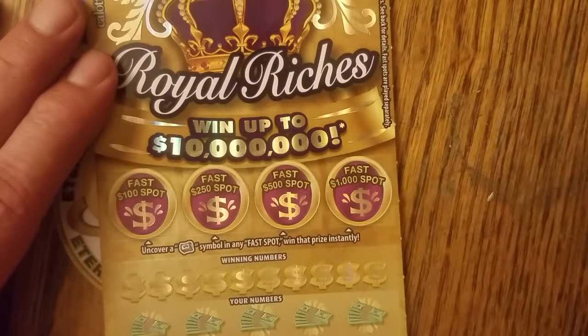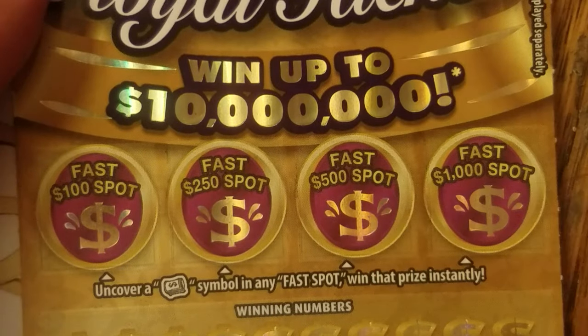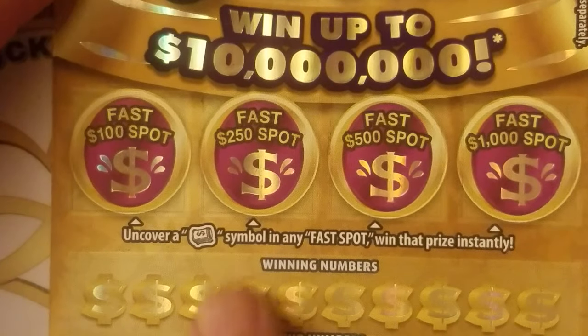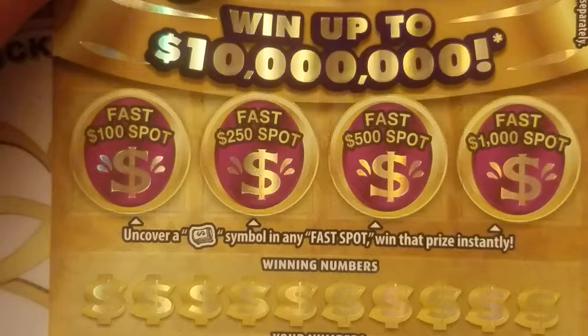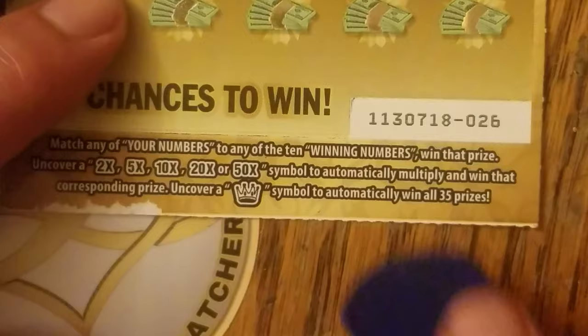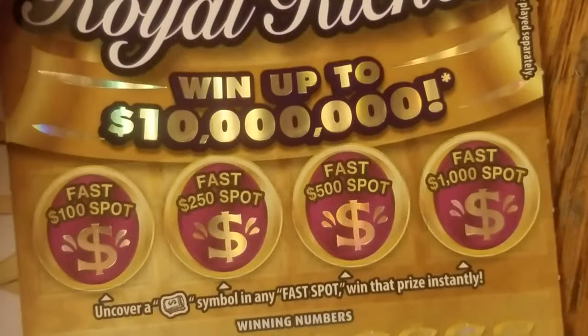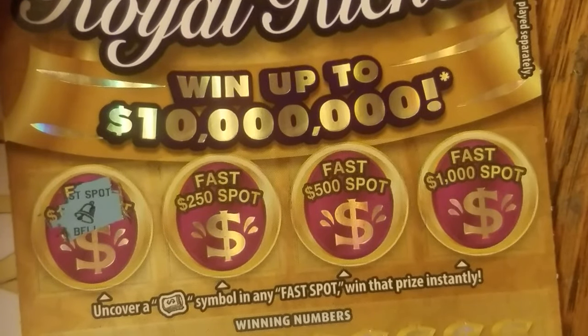Okay, Royal Riches. Zoom. Went up to ten million dollars — that is typical of the three dollar scratchers. Uncover a roll of cash symbol in any fast spot, you'll win that fast spot. Looking for multipliers up to 50x — crown symbol wins you all the prizes. Odds are 2.71 across the board. Book 4, ticket 26. Fast spot — there's the proper bell.